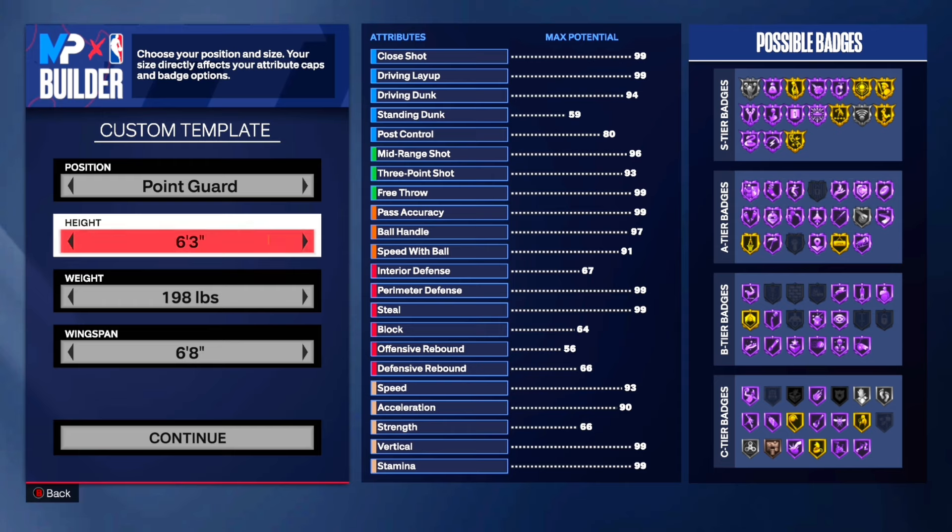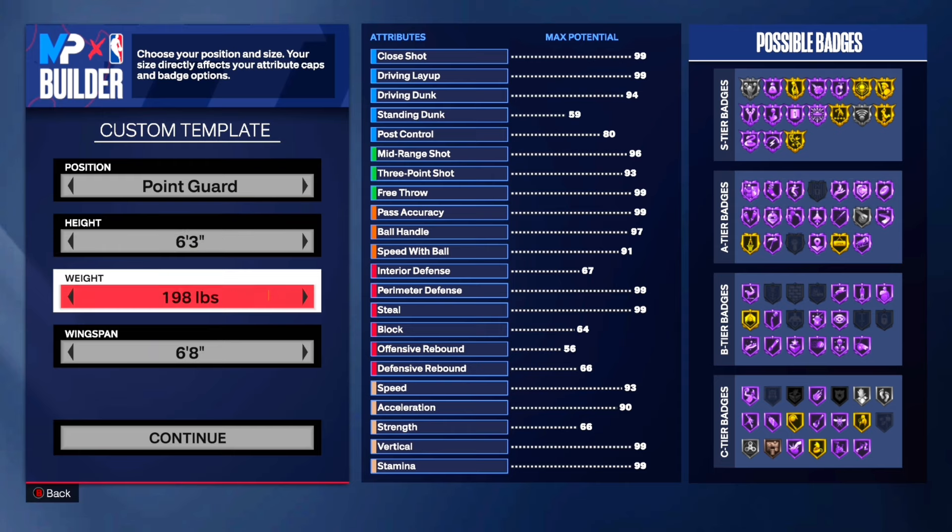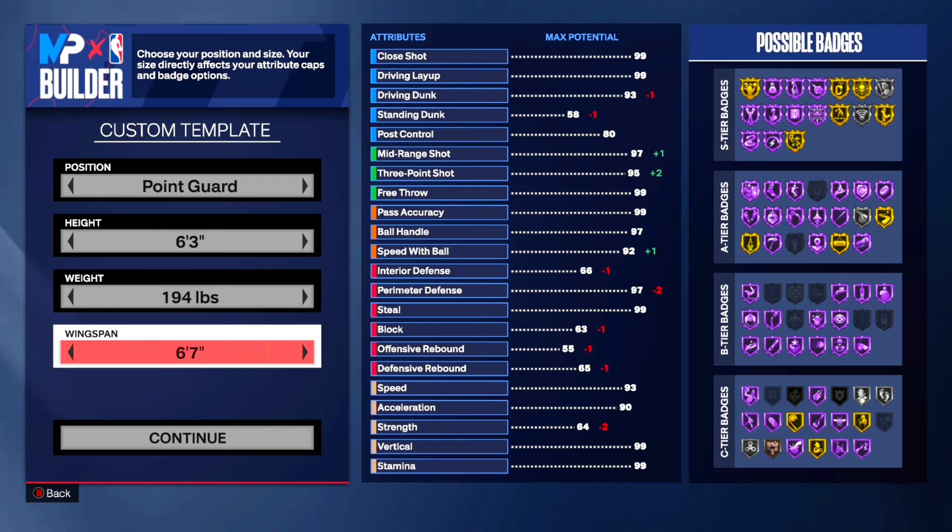For the position, you want to go with point guard. For the height, you want to go with 6'3 instead of 6'2. For the weight, we're going to put it to 194 pounds so we can be built just like Kyrie himself. We're also going to leave the wingspan at 6'7.